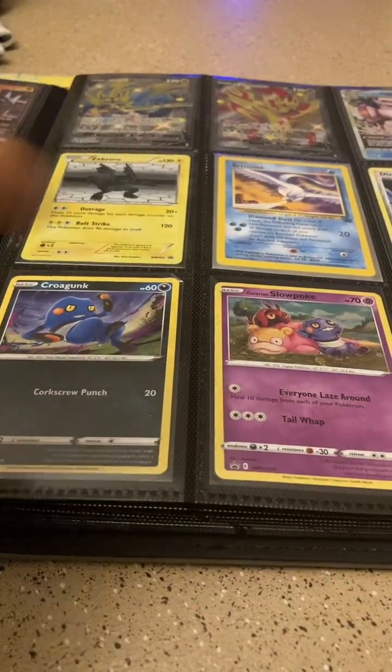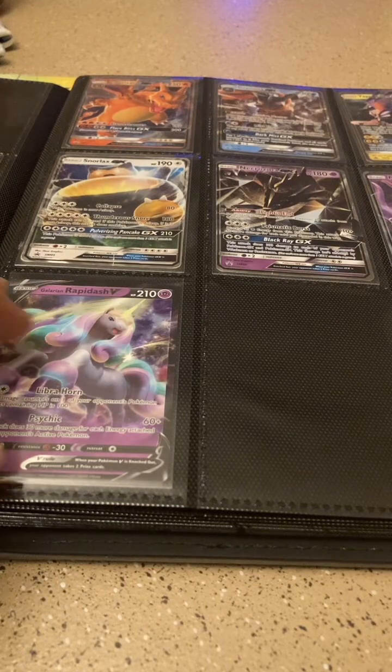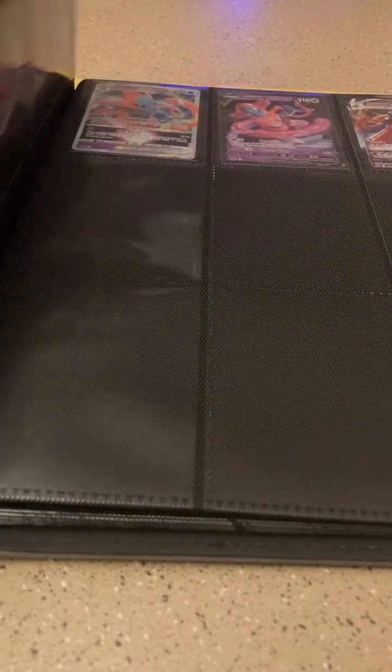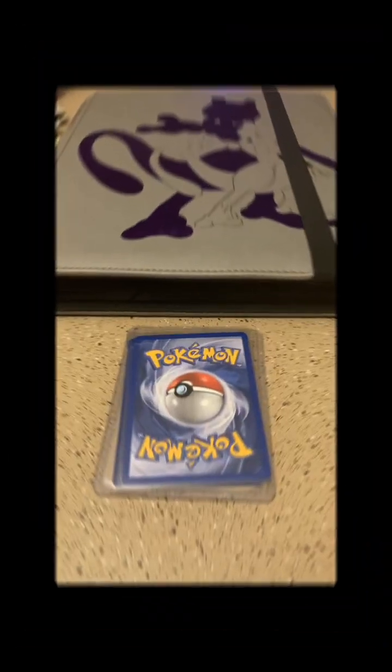Let's go ahead and add Kyurem to its new home. I'm not sure, but I think I do have maybe one or two other Kyurem. I really need to go organize this binder so I can put like with like. But we're going to add Black Kyurem EX right next to Victini. Welcome to your home. That is it for part two — four cards left, and I will catch you in part three. Till then, please be safe and take care.